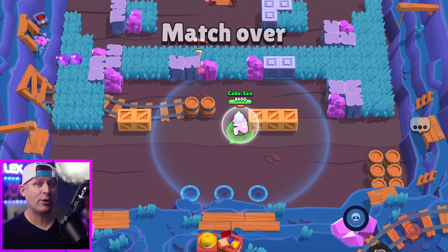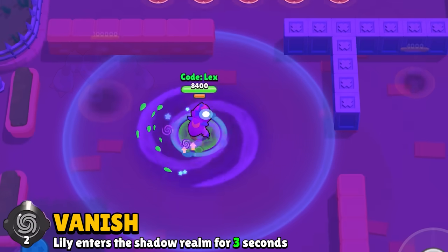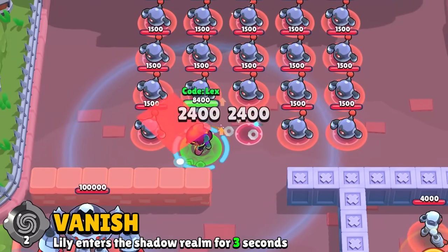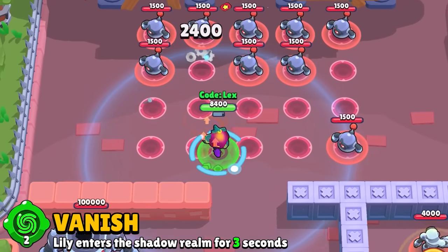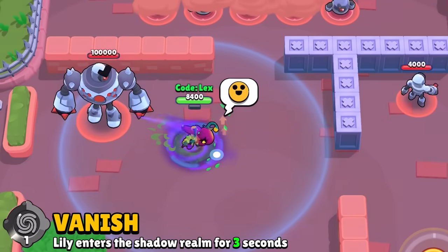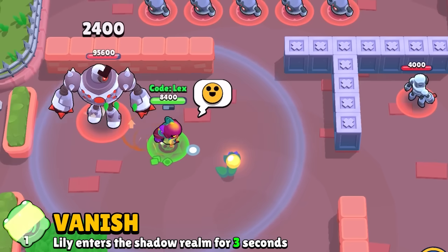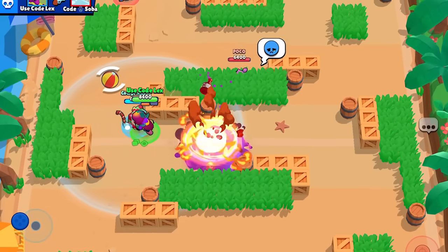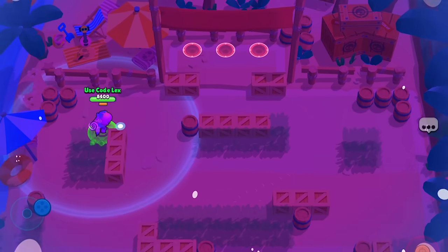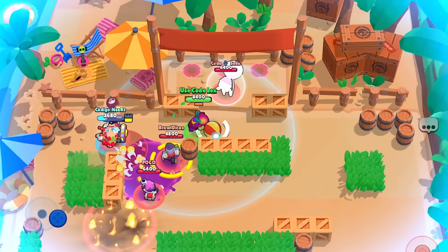Using a gadget to escape will waste Lily's super, as it does not work unless you hit a brawler — hitting a wall will not allow her to teleport. That said, you might not ever even see it coming if she uses her first gadget called Vanish. With this gadget she will go into the Shadow Realm, which is a great tool for getting out of trouble if you're about to die, as well as gaining position or sneaking up on someone. Although while in the realm, just like with Cordelius, you cannot see your teammates or enemies.